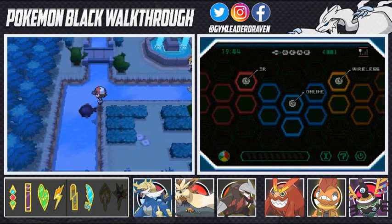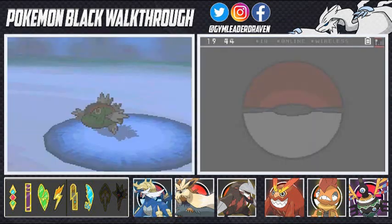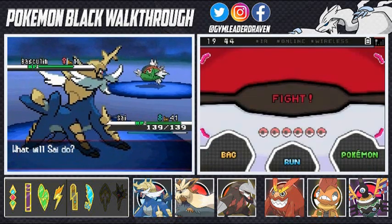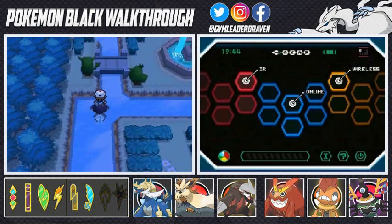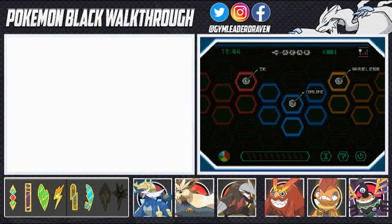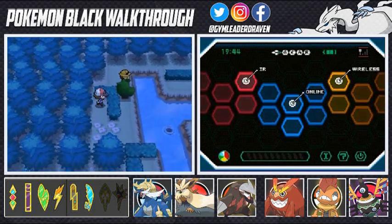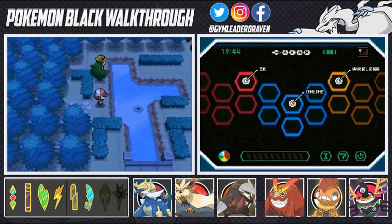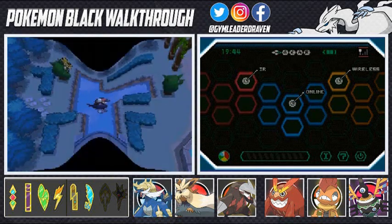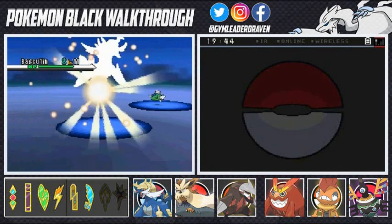Remember, once you have the Surf technique you can get attacked by Pokemon through their bubble spots, just like sand spots. Our first encounter is a Basculin, coming at us through the river. Let's get out of there. I think there's an item we can only get through Surf. There's a bubble spot with a Pokemon — let's check it out. It's another Basculin — you guys already know my issues with Basculin, annoying Pokemon.